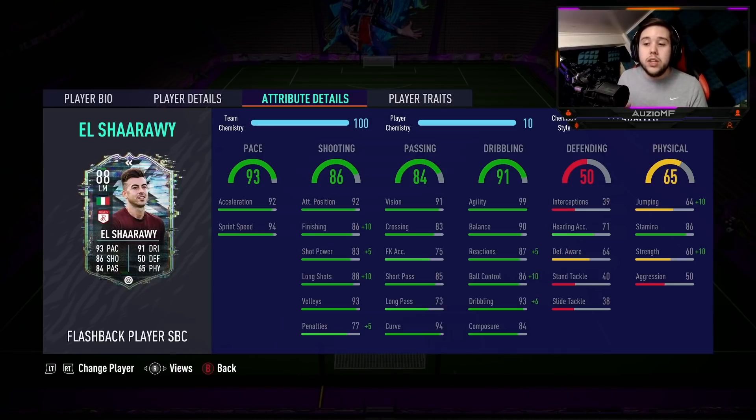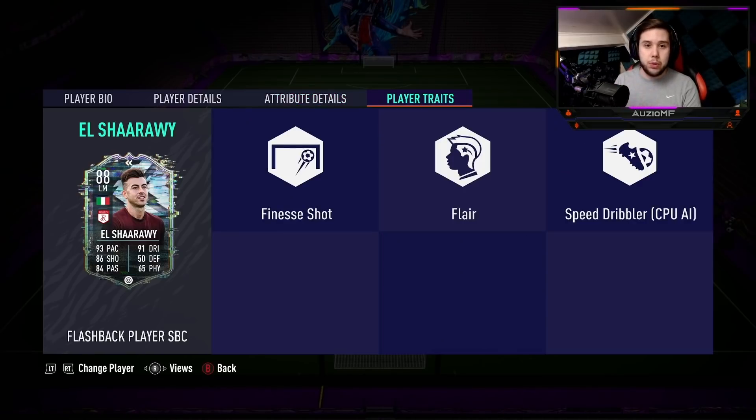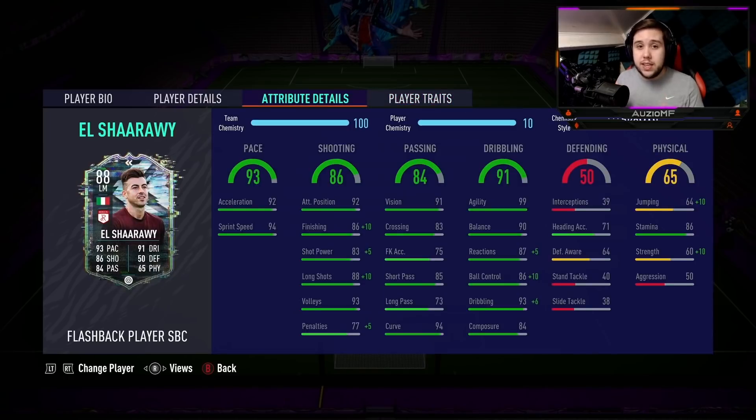He has got 92 acceleration with a 94 sprint speed, so he's insanely fast. He's got 92 attacking positioning, 96 finishing, 88 shot power, 98 long shots, 93 volleys with 82 penalties — while having the finesse shot trait. The guy has the most overpowered trait this year for shooting. With those shooting stats, he should be clinical.